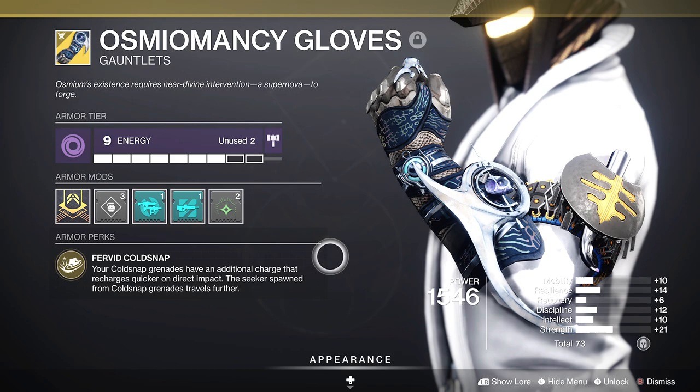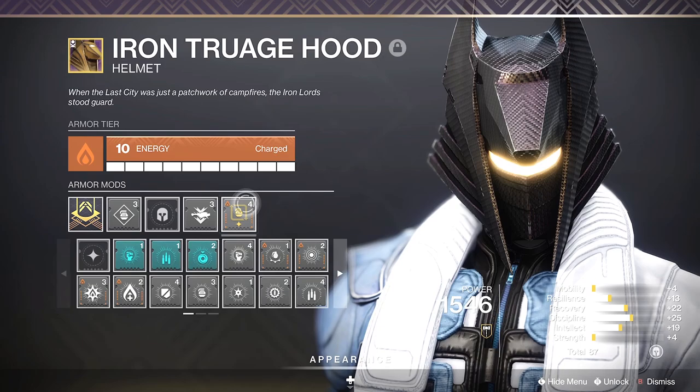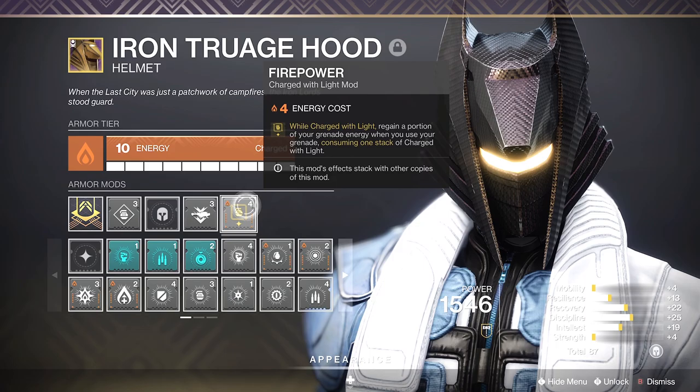I have a great basic build to show you, and you can loop these Cold Snaps in PvE — you can loop Bleak Watchers too if you do it correctly. For PvE, for the mods you want three Firepower. Those go on solar armor pieces. While Charged with Light, you regain a portion of your grenade energy when you use your grenade, consuming a stack of Charged with Light. It stacks with multiple copies, so we have three of them. The next armor piece is Elemental Charge — it can be any element.